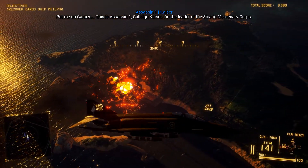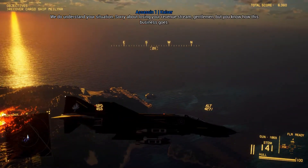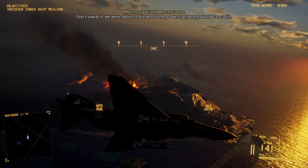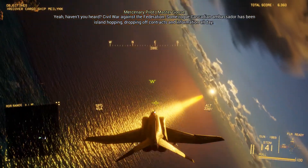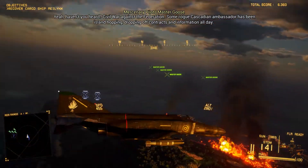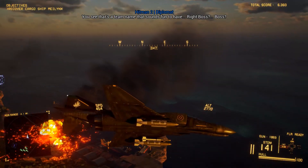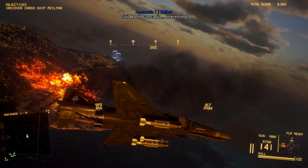Put me on Galaxy — this is Assassin One, callsign Kaiser, leader of the Sicario mercenary group. Sorry about losing your revenue stream, gentlemen, but I do know how this business goes. We're about to back off and go west anyway, towards Cascadia. Haven't you heard? Civil War against the Federation. Some rogue Cascadian ambassador has been dropping contracts and information all day. Rebels need bucks, now I need a job. Massacre's One, out. That's a team name that sounds fun to have. Civil War in Cascadia — interesting. Props to the actor; the British accent was a nice little addition.